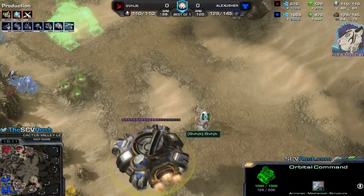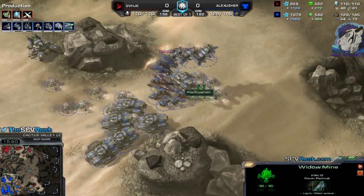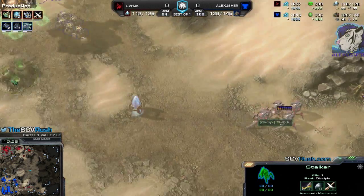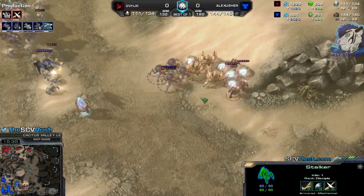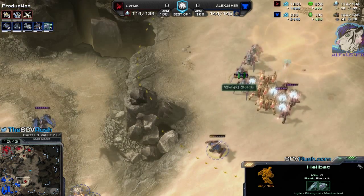He's searching for the Orbital Command and now he sees that I'm flying it back. I can move out now — I got a lot of Widowmines, good splash damage, some Tanks. The upgrades are completely disastrous for me, but it's okay because his ones are not better either. He's trading a little bit, eating some damage — but not too much. Might get this Hellbat.